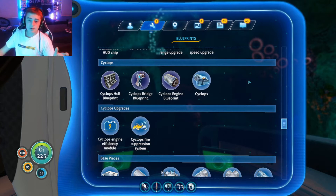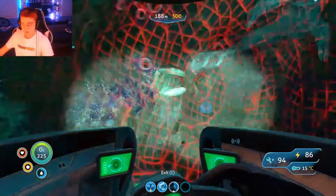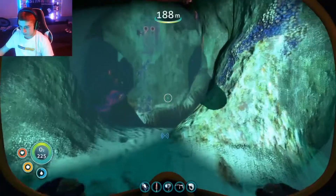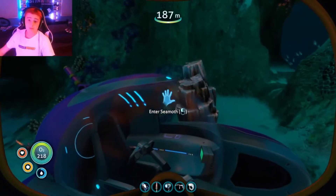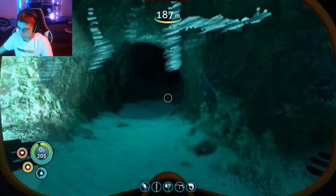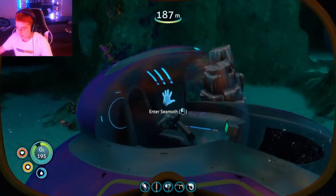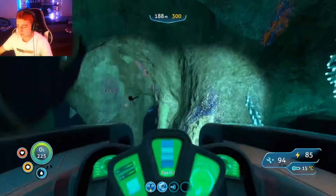Unfortunately, while I was scavenging around to get some small things that will help me — like this sonar right here. When I press this, all this shines and it goes pretty far. It's like echolocation. I got the Cyclops, which is really helpful, because now I can actually have a mobile home, or a mobile base. I got a storage compartment, and I'm working on making this thing go deeper.